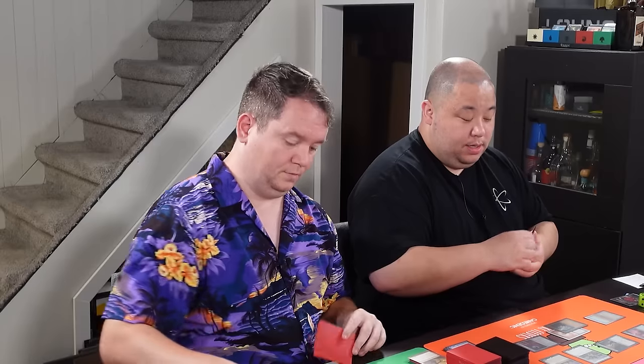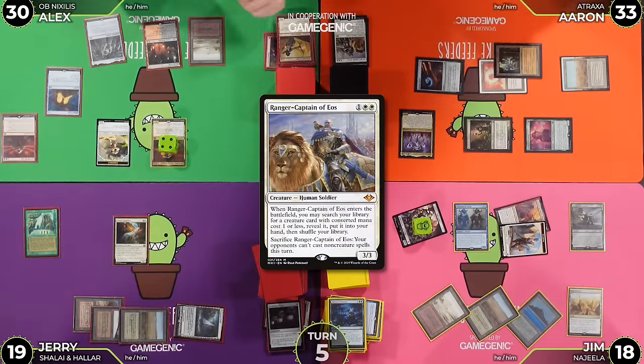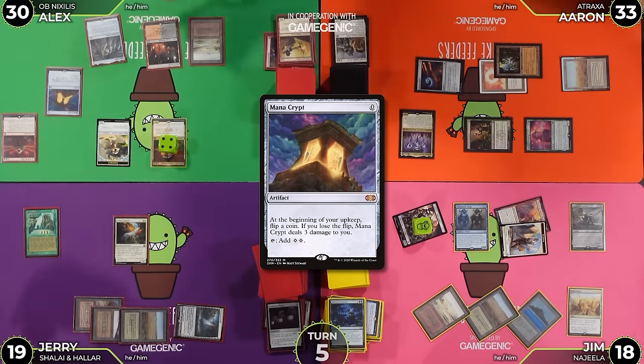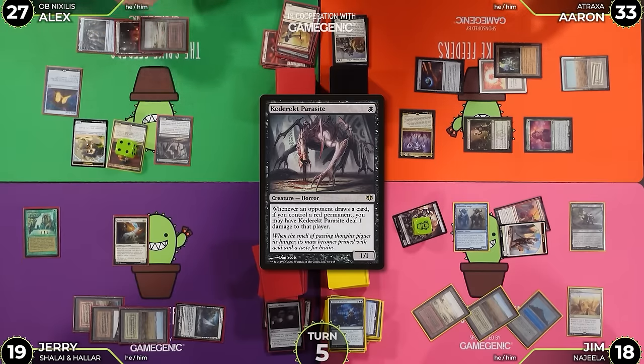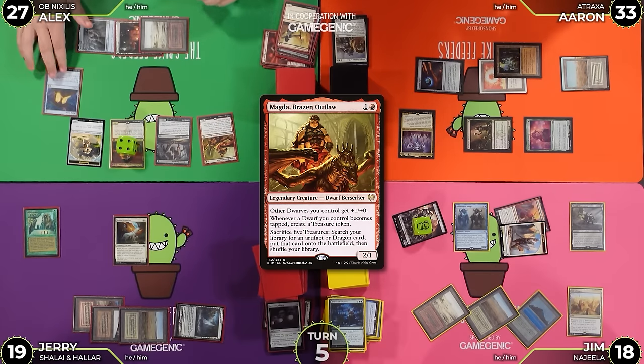Untap, upkeep - I think I have to silence you. He's already moved to draw. I'm asking. Upkeep - I'm going to sacrifice my Ranger Captain. Opponents cannot cast non-creature spells this turn. The double silence is so rough! Almost forgot to flip for Mana Crypt. Damage - 27. Mox Opal. Cathartic Reunion Parasite. Magda, Brazen Outlaw. So many creatures. I'm just going to sit and pass the turn.